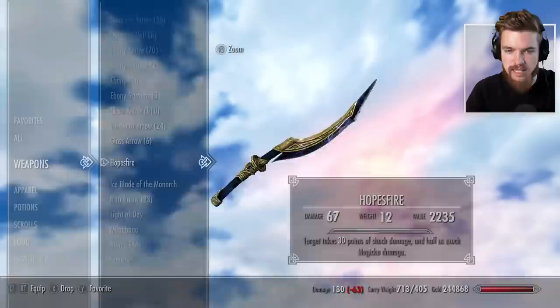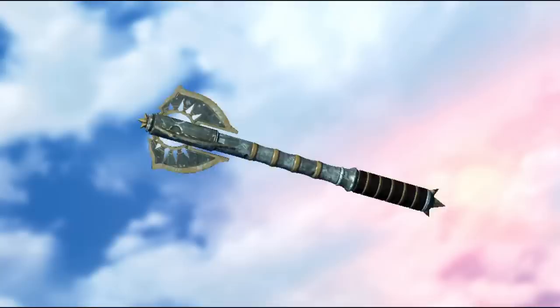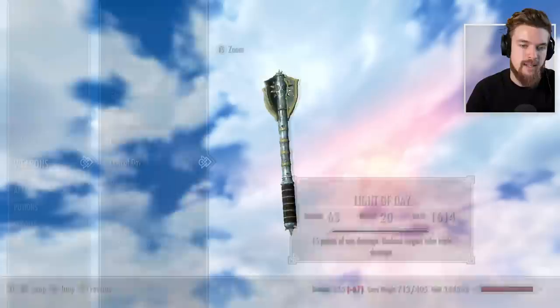It just looks even cooler with this dark black obsidian sort of blade to it. Then we have Light of Day, which is honestly a weapon I didn't expect to even be here. 15 points of sun damage — undead targets take triple damage — so a very useful weapon specifically against undead. The sun damage is just a ridiculous enchantment. You can actually get that same enchantment on your weapons in the base game, but it's a really cool weapon to bring with you on the Dawnguard DLC. The engraving and cutout of the dawn looks awesome.